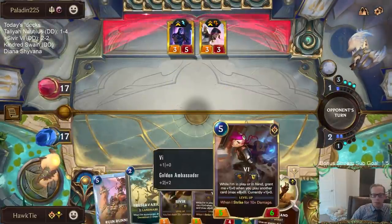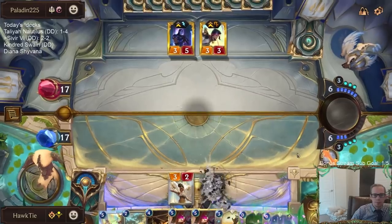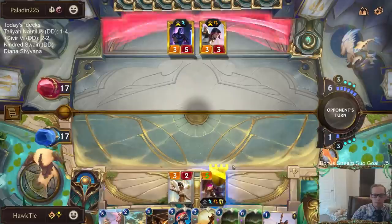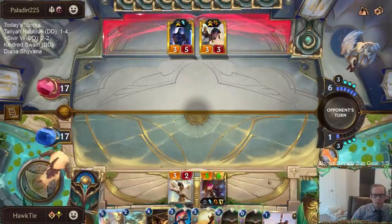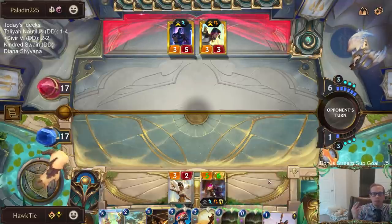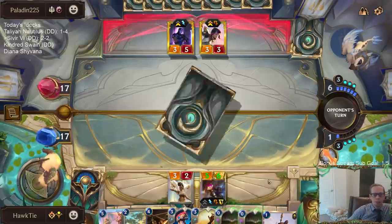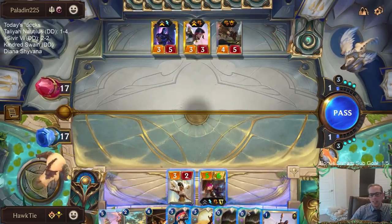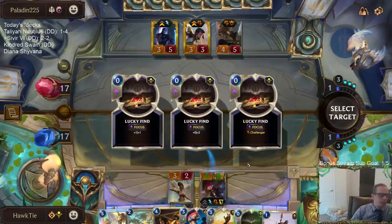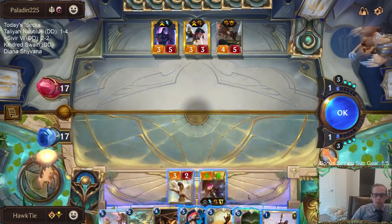Saving Quicksand for protection on my champions. How much are we growing this Vi? This is the perfect hand for that deck — all you want is River Shaper, Fiora, Shen, and then all spells. That basically looks like what they have. Vi already has Challenger, so plus-0 plus-2 is probably more useful than plus-1 plus-1.